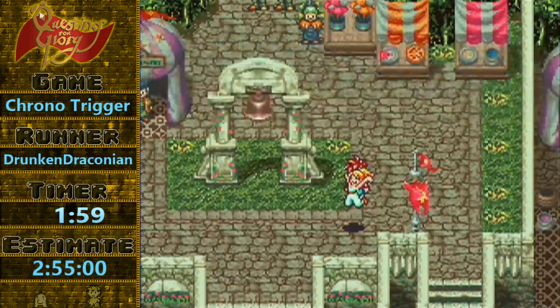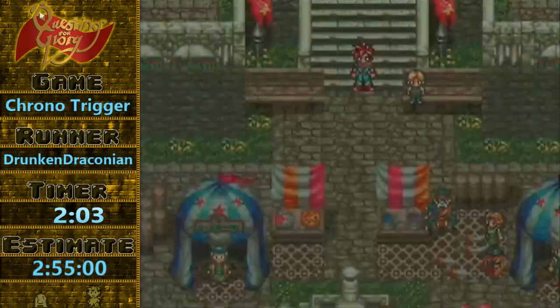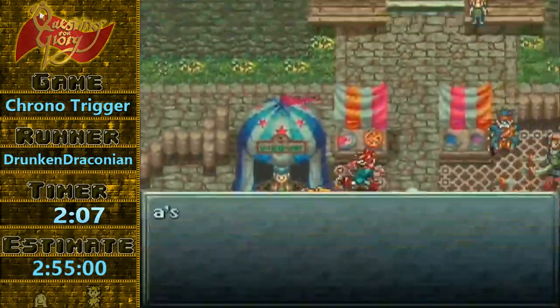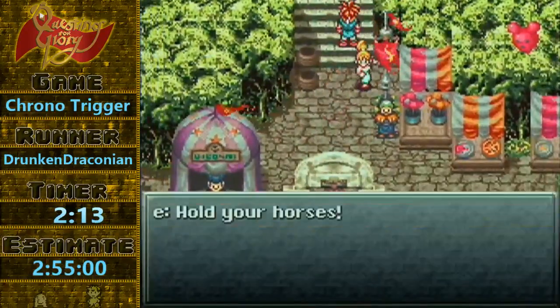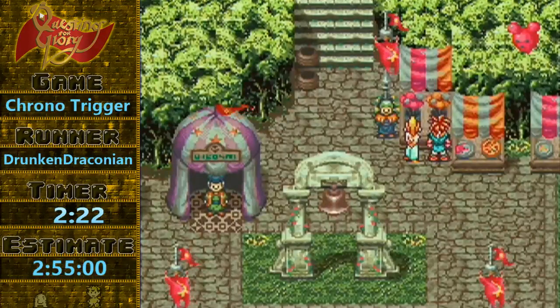There is a trick that I'm going to try for. It doesn't really save any time, but it's pretty swag. So I got to talk to this guy to progress the story, and coming up I'm going to try for it — it's called Candy Skip. I was one pixel away. You can make it to the loading zone for the next screen for the Candy cutscene.